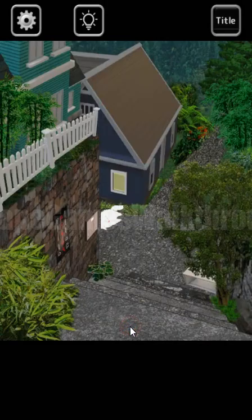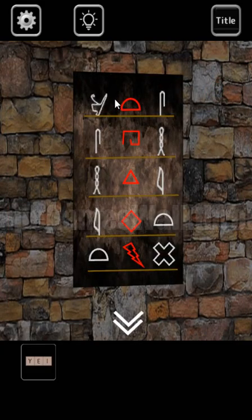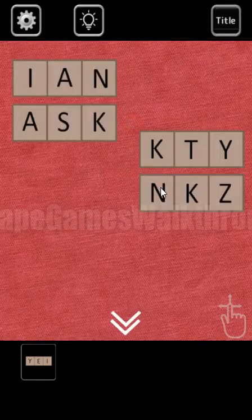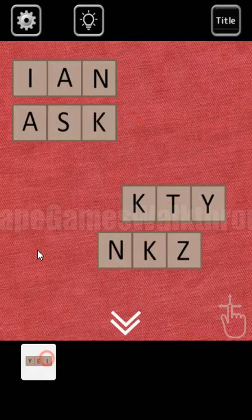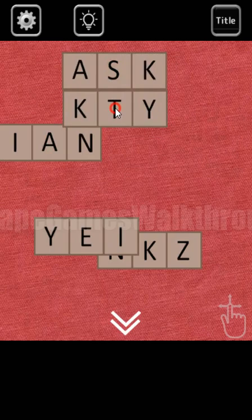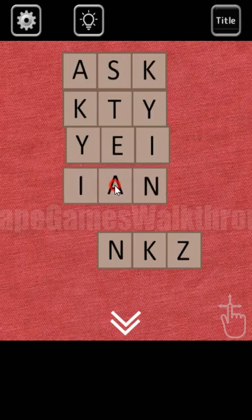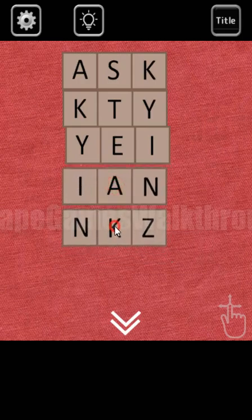We have placed these plates here. One more plate we can find here. And this is the hint on how to rearrange the plates — the end of the first is the start of the second line and so on. Only start and end are different. If we rearrange all these planks here and arrange them, we can see: k, k, y, y, i, i, n, n. And in the middle, we have the word 'stake'.